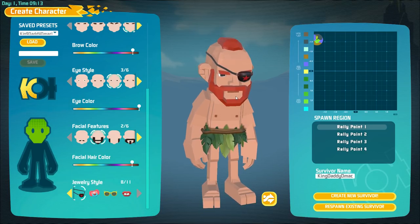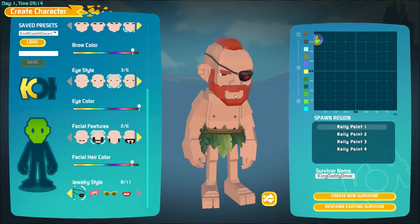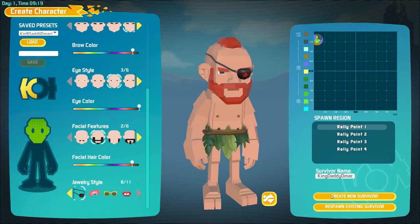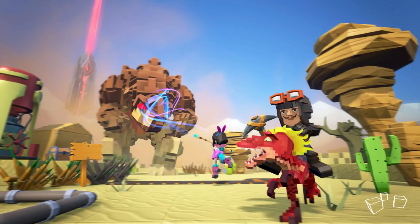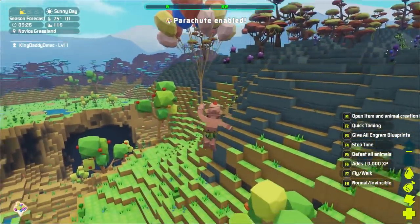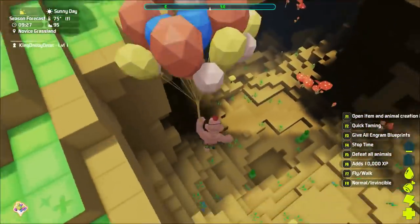So I started a new character and I'm checking out creator mode this time. I'm not exactly sure what that means, but I want to see if it's something different — maybe like creative mode in Minecraft. Anyway, great new survivor. Last episode we tamed a little bunny rabbit, which was pretty easy — we can do it again if we need to.